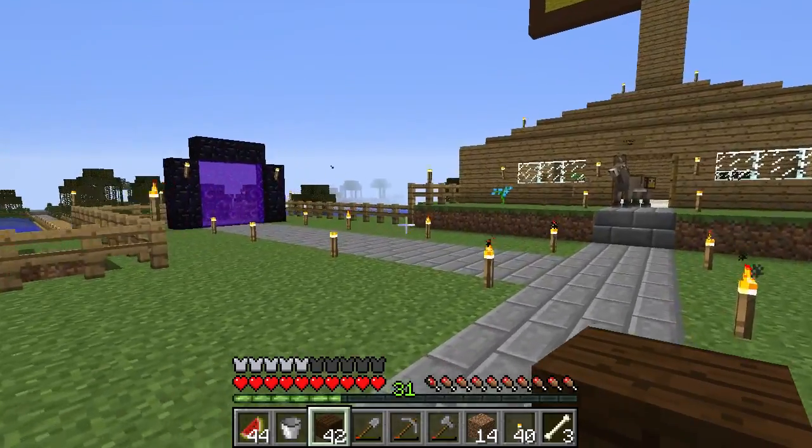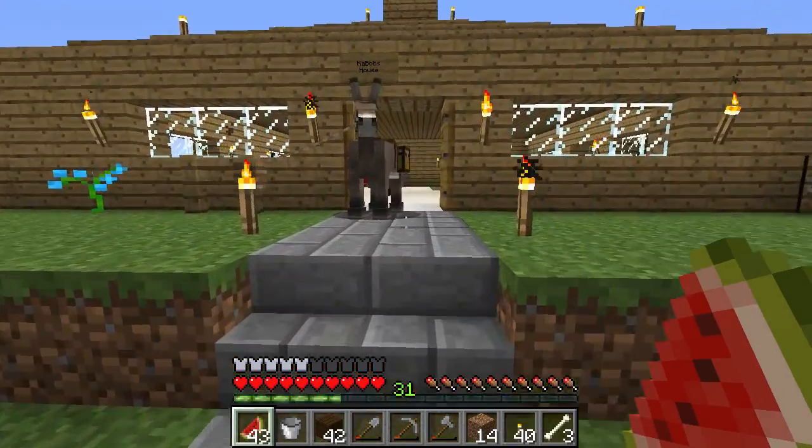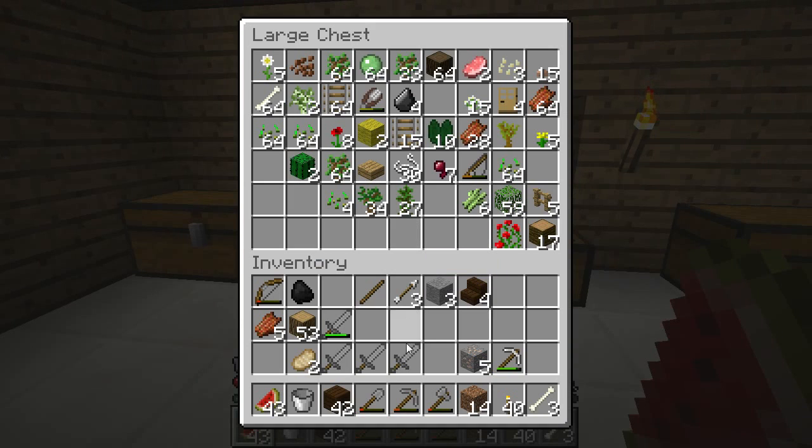I think maybe we will go in the nether today. Work on that a bit. We kind of need cobble for that, so maybe I'll go caving first. In which case, I definitely don't need all this junk for caves. We don't need stairs. We don't need stone. Don't need arrows. Don't need sticks. We do need sticks, just in torch form.